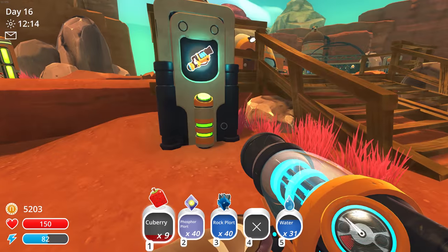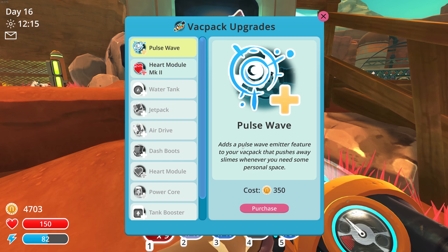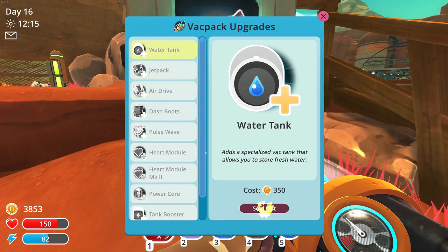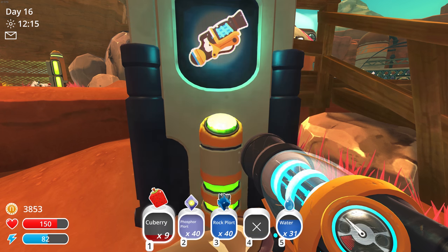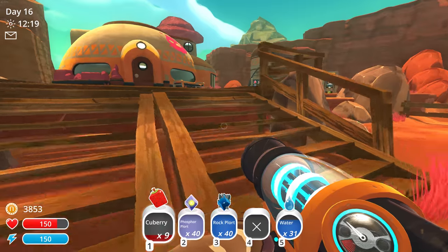So I'm going to do a few upgrades here. Since we got the cash, we can get air drive, pulse wave so we can push slimes away, and more health. I think more stuff has been getting unlocked as the days go by, so we'll come back if we find anything new. And let's go sell this stuff.